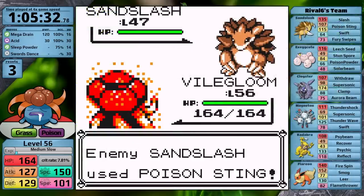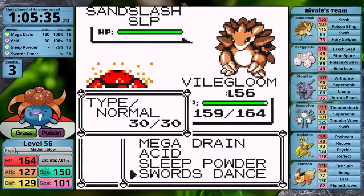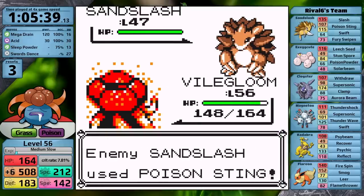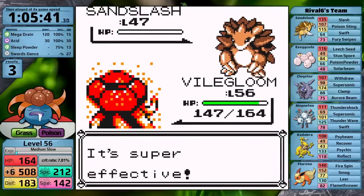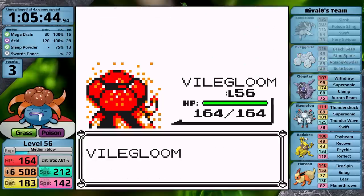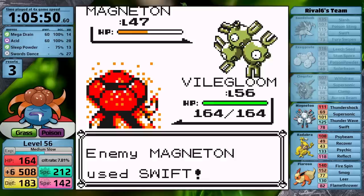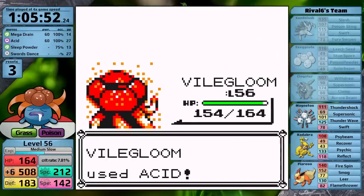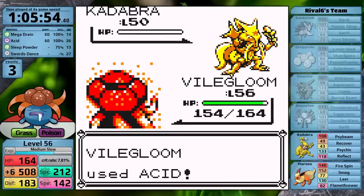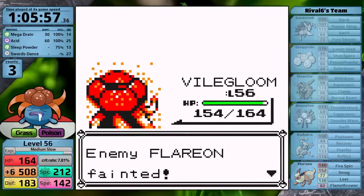It's time for the rival battle on Route 22. Because I used Rare Candies, I'm now quite overleveled, and after badge boosting I have more than enough speed to move first against all his Pokemon. Mega Drain one-shots the Sandslash, Acid one-shots Exeggutor, Mega Drain one-shots Cloyster. I have to two-hit Magneton because I got a critical hit, but luckily due to my typing it can't use Thunder Wave — probably its scariest move. I outspeed Kadabra and Acid one-hits it, and all that's left is Flareon which goes down to Acid.